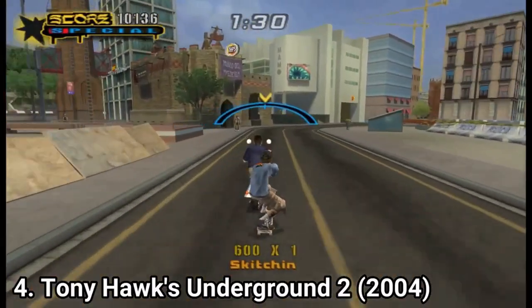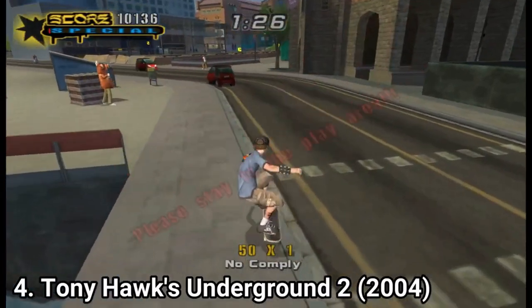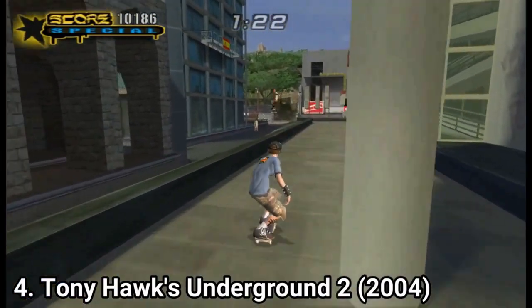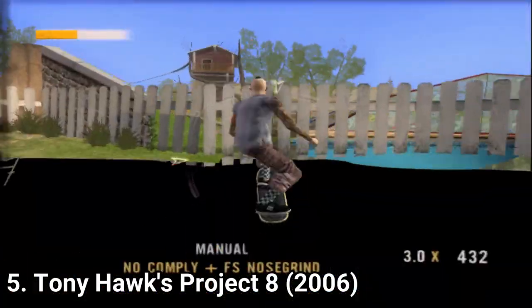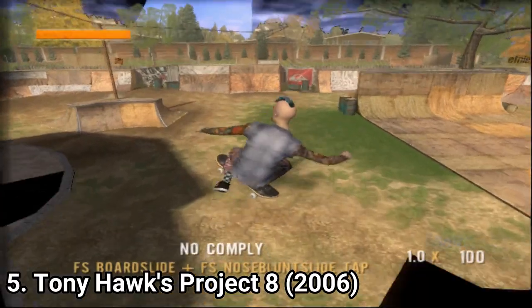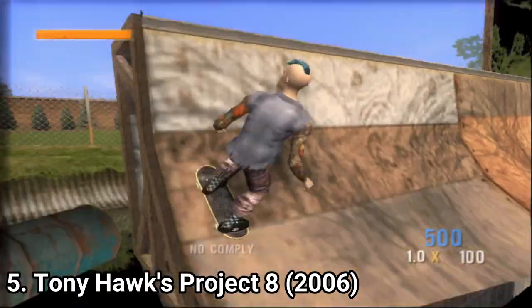The games also have the create-a-park option. From Underground onwards they added the create-a-trick option, and with each installment the character creation and board customization options get better and better — until you get to Project 8, which has far fewer character customization options and drops both the create-a-park and create-a-trick options.